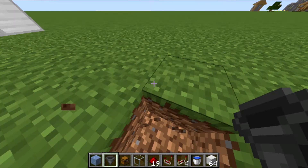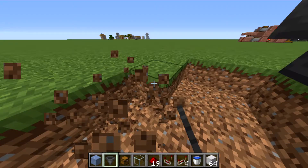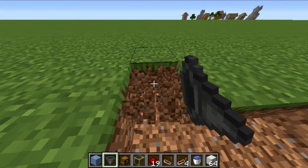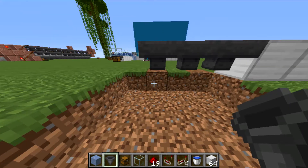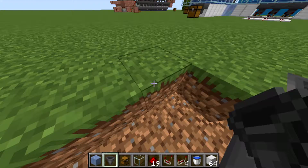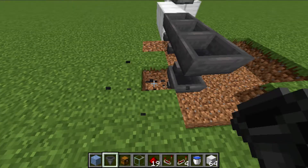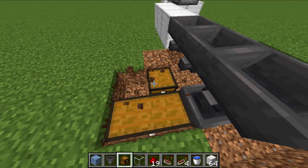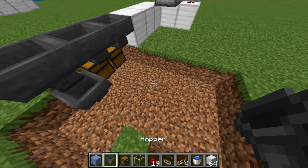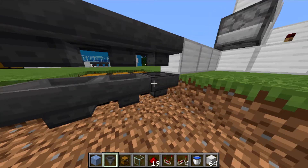Now we're going to do a bit of excavating, so make sure you are prepared to do something like that. Maybe you've got something underneath here, just make sure you've made the preparations. Start making a line of about three chests, or however many you need — I recommend just doing three at first.